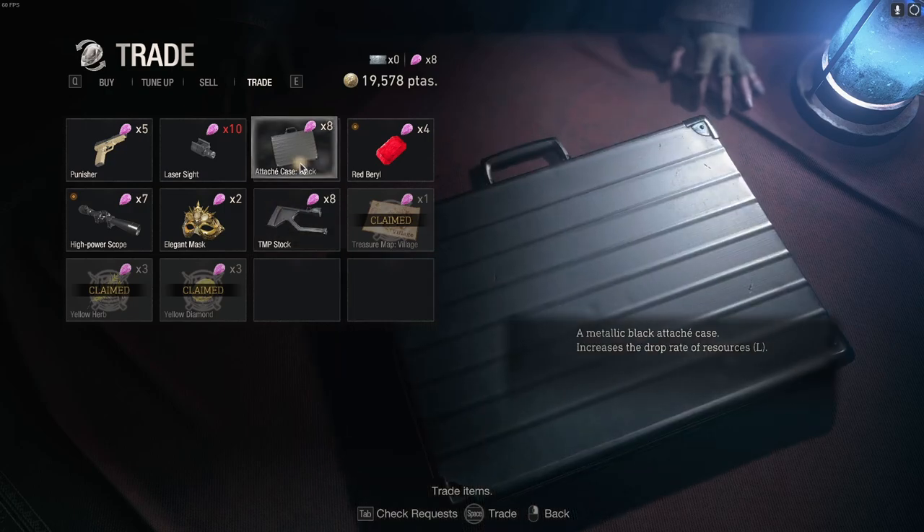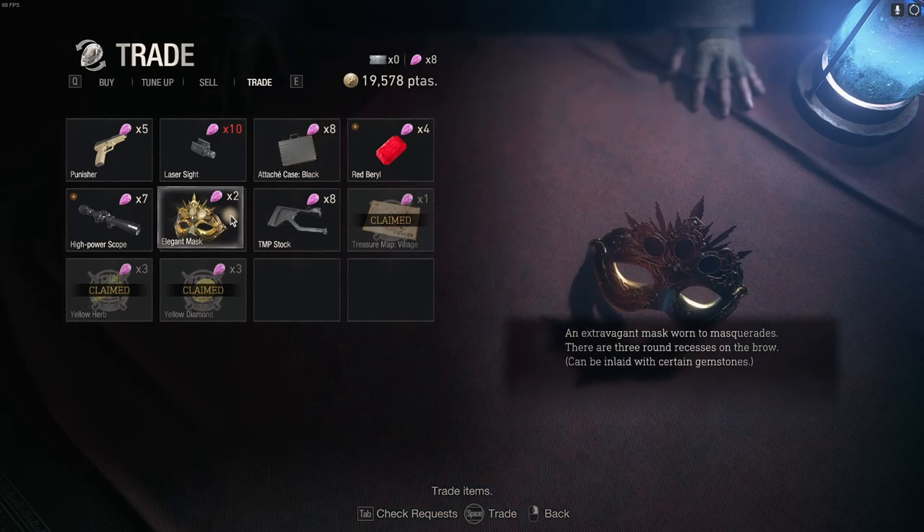What is the black case? It increases the drop rate of resources. Interesting — and we can also buy more elegant masks and stuff.